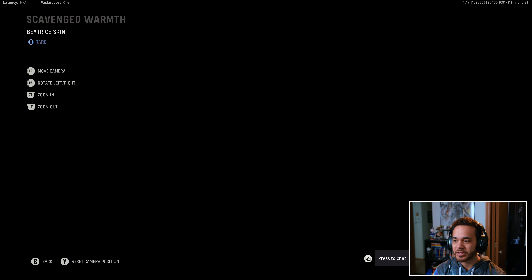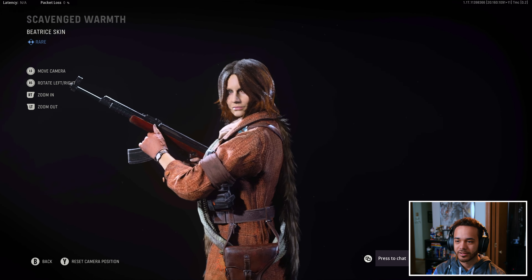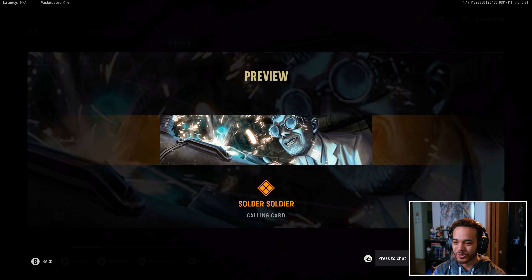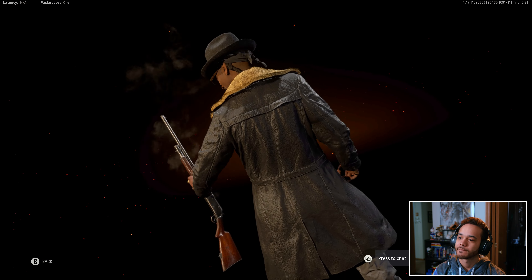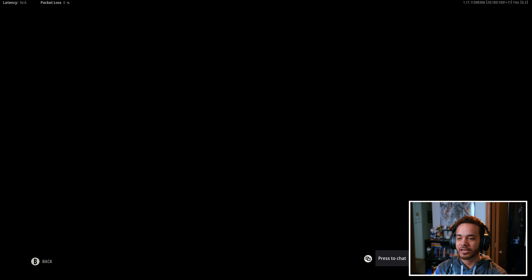We got a free Beatrice skin at level 90 — okay-looking skin. The Soldier Soldier. We got a watch. We got the Pumped Up rare highlight intro — one pump shotgun, turn around and shoot it again. Very casual.